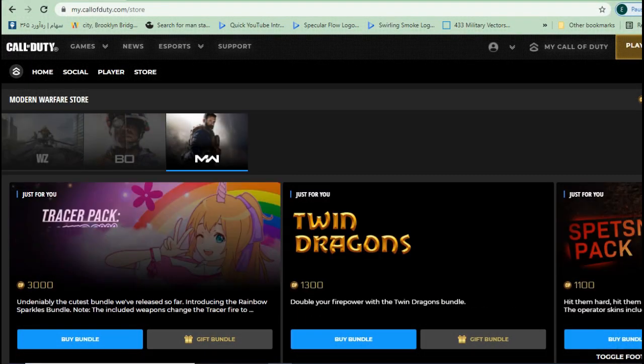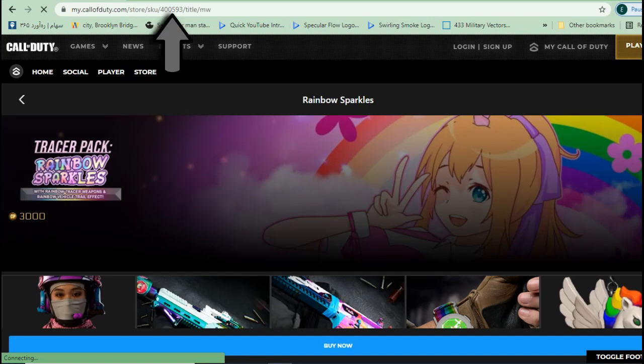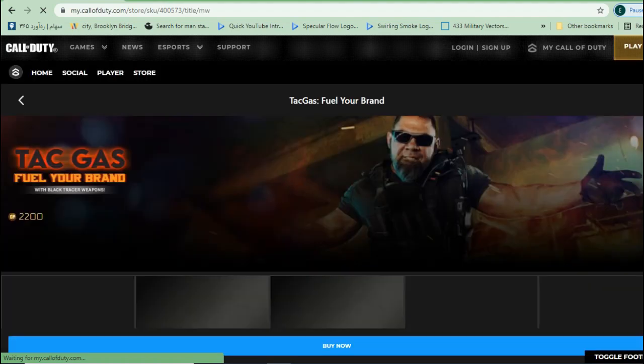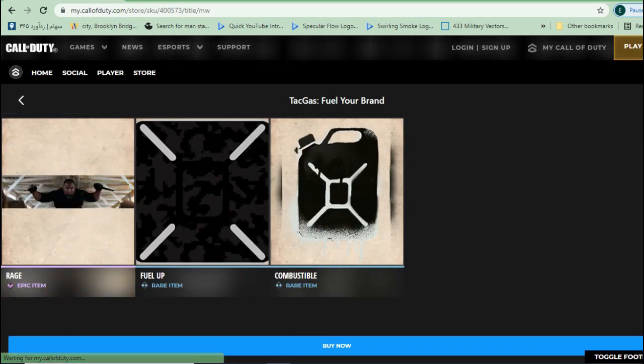Select one of the Modern Warfare bundles — it doesn't really matter which one. Once the bundle fully loads, you have to change the numbers in the URL up at the top. Just input these exact numbers and nothing else — just replace the numbers, don't change anything else. After you paste the numbers, refresh the page, and the bundle comes up. Now you can simply buy it. I'll put the bundle link in the pinned comment down below.